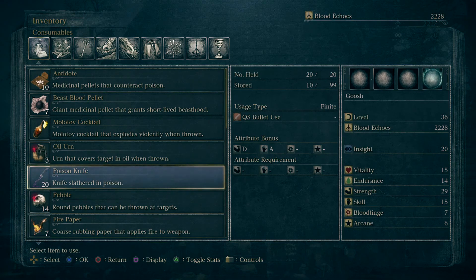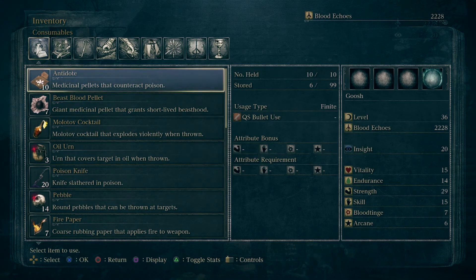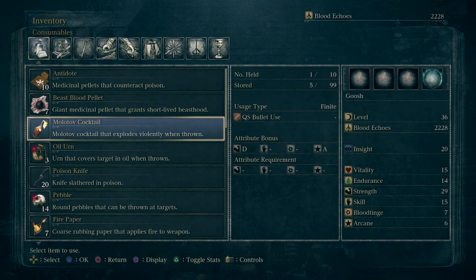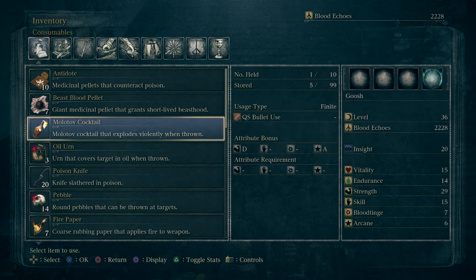The beast blood pellet — is that some sort of capsule you eat? When was the last time you ate a pellet? A beast blood pellet is something you put in the mail. We got antidotes — the good stuff — in the mail. We got the pellets in the mail. Molotov cocktail, you can literally send that in the mail. Oil yarn goes with the molotov in the mail.